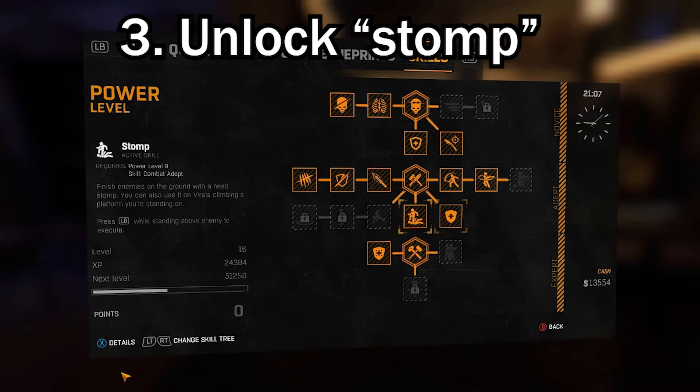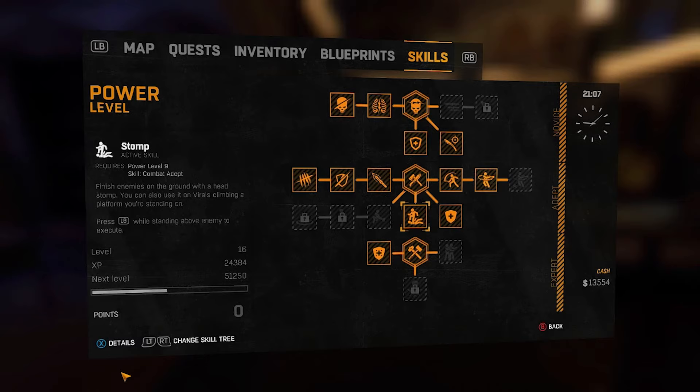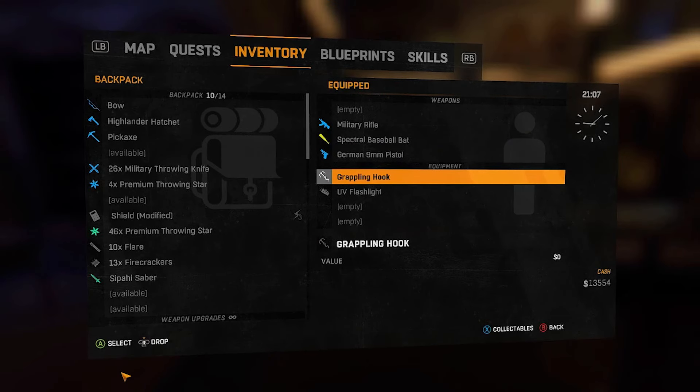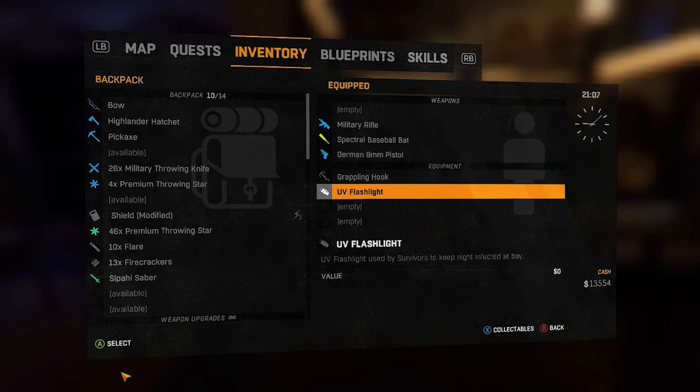The only skills you're going to need for this glitch is under the Power skill tree, and it is Stomp, where it allows you to execute your enemy from overhead if they are on the ground or climbing up to you. For the inventory, I have two guns just to make noise, one bat in case anything gets too close to me, and of course a grappling hook and the flashlight in case things get out of hand with the volatiles.